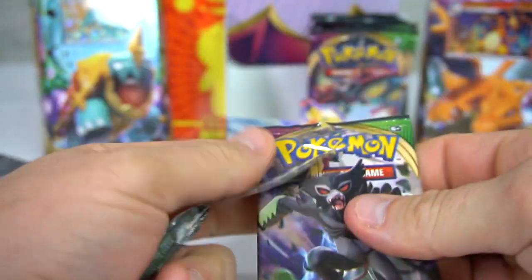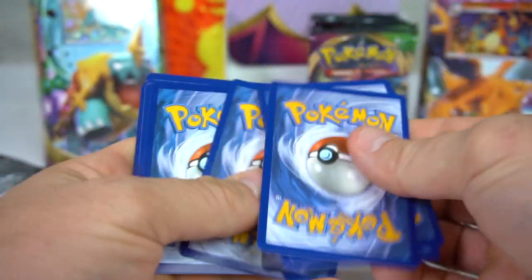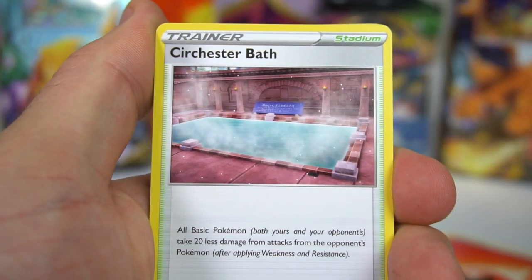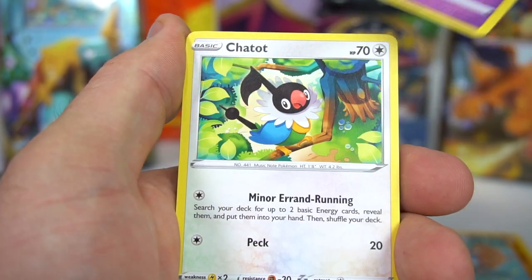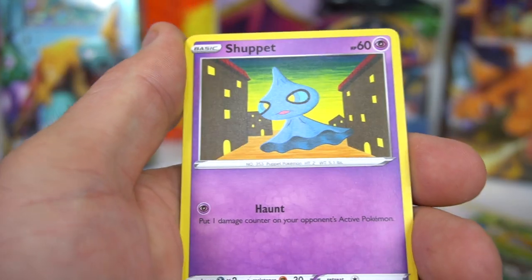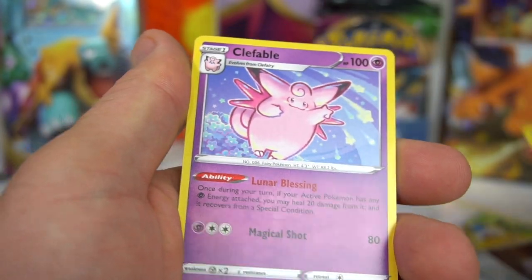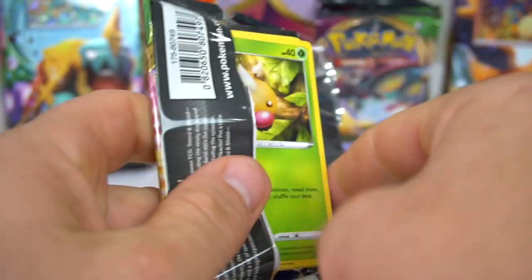Next pack — water and fire energy — Tristanpage, Hitmontop, Swoobat, Chatot, Clobbopus, Skiddo, Shuppet, Ferroseed, League Staff Reverse, and Clefable. Did I miss one? League Staff is the Reverse and Clefable. Three more to go.